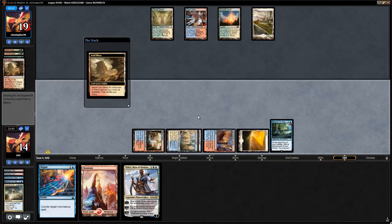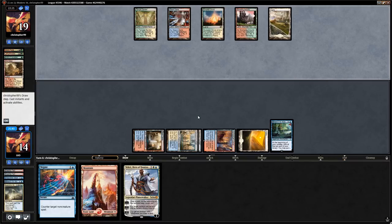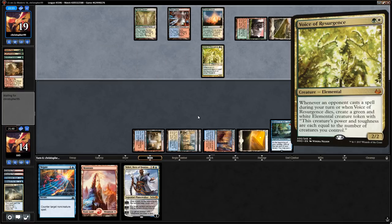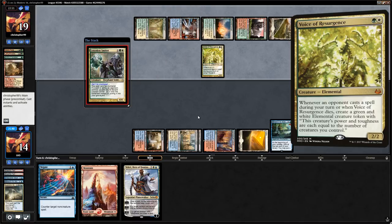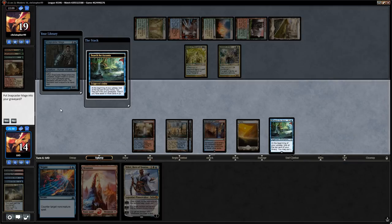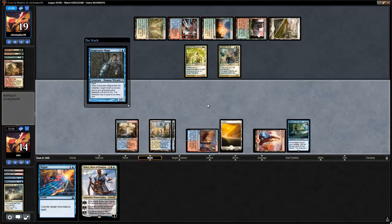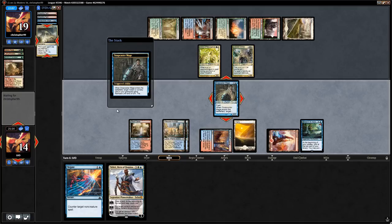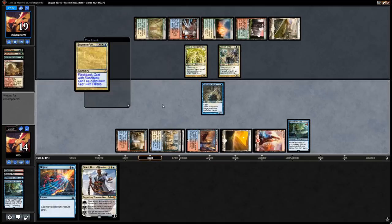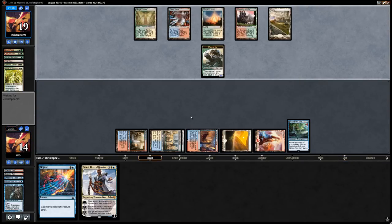Teferi and Azcanta are coming online soon. At 14 life, the opponent plays Voice of Resurgence into Loxodon Smiter—Teferi's plus won't survive. We Snapcaster the Verdict instead, which beats playing Teferi and having it die. Opponent still gets an Elemental token. We hope to play Teferi next turn and have it survive. Then Bloodbraid Elf cascades into Mass Hysteria—all creatures have haste—and they attack for five.